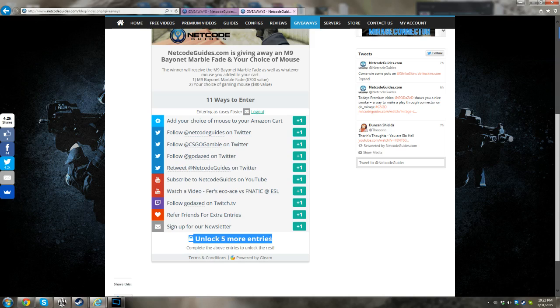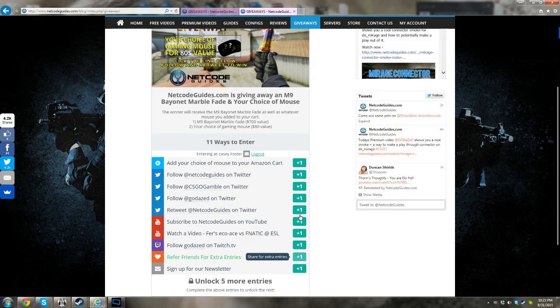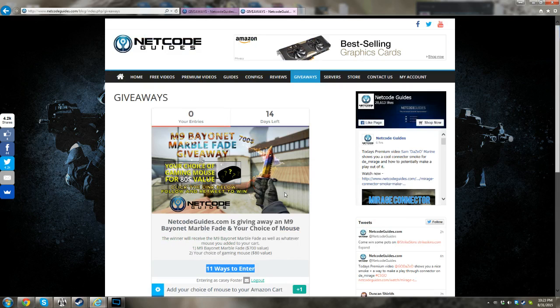When you complete all of them you'll get five more bonus entries. You can also refer friends for extra entries — so if you gave your link to 20 people and they all signed up and completed the tasks, you'd get 20 extra entries. So you could basically get 11 entries plus five, which is 16, and then as many friend referral entries as you want, increasing your chances. We're running this for 14 days — two weeks.